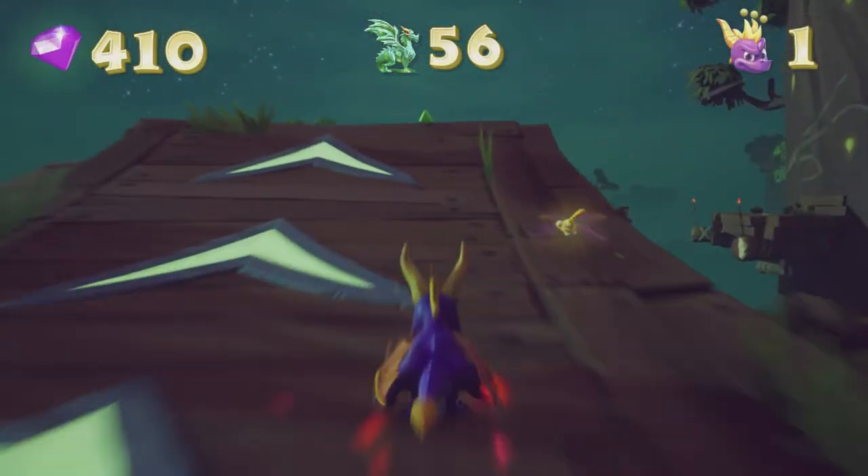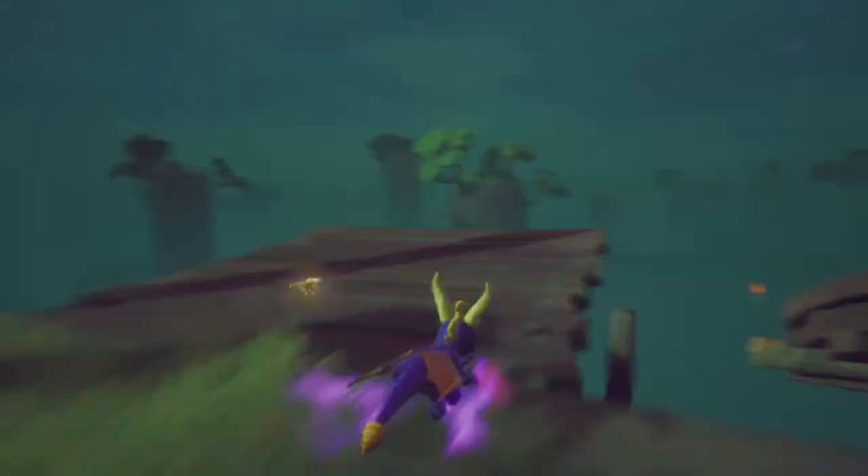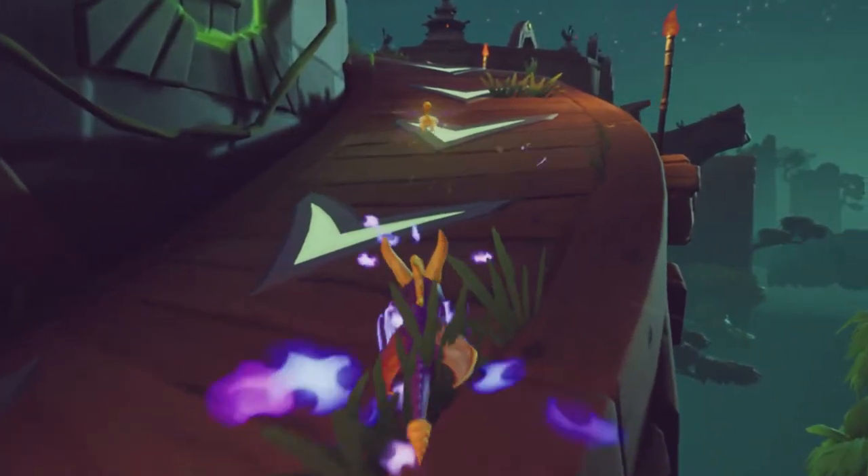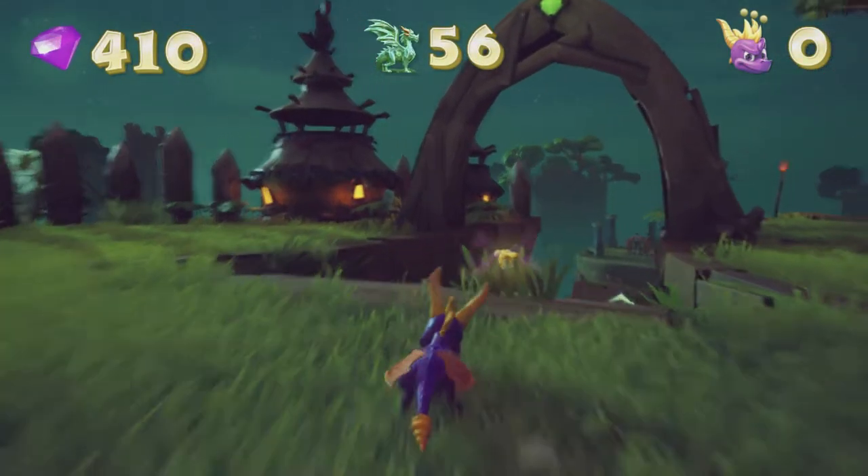Supercharged jumps are hard. There better be like 90 treasure over there on that little ledge. Oh my God, what just happened? Was it like a physics bug or something? I was still supercharging but I went really, really slow. Okay, last life.